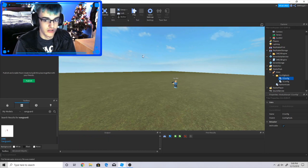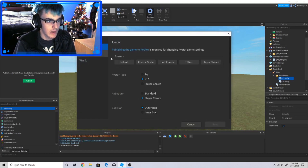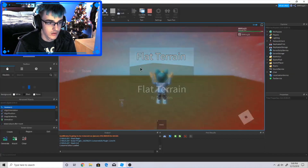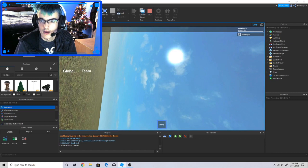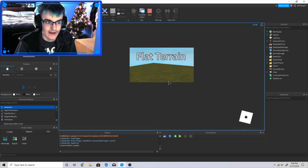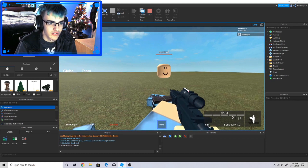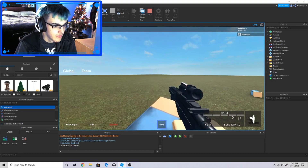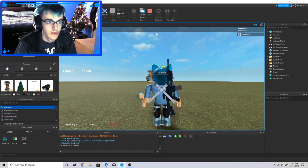I'm going to test it out now. It only works on R6, by the way — I forgot to mention that. I've also added a control script so I can actually have enough time to kill it. Watch this — dead! Boom boom boom, it's dead. It only took a couple shots. So yeah, that's basically how you do it. It works — the gun bot is killing me now with the laser gun too!